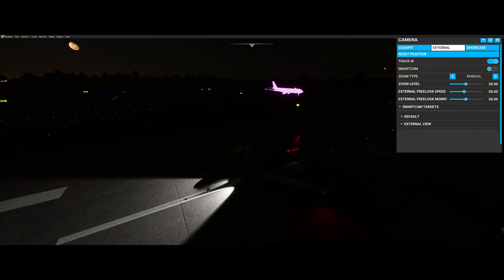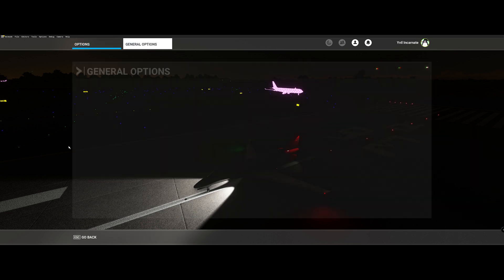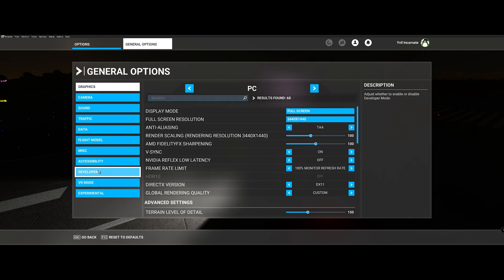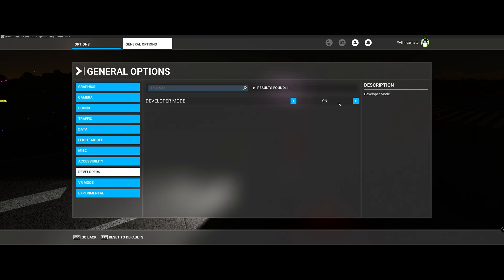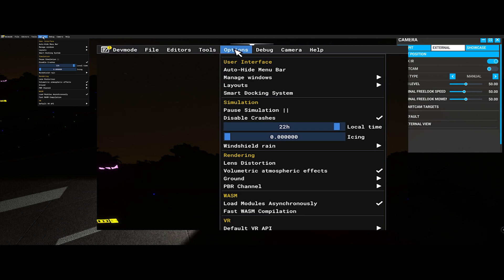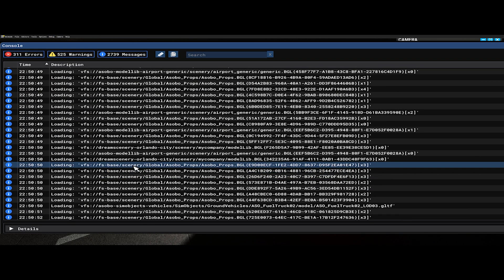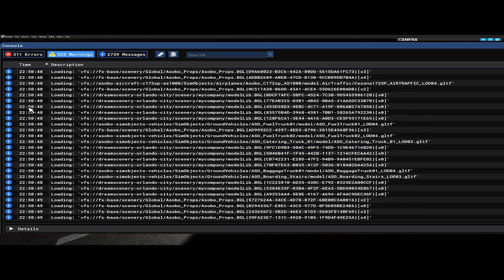I'm going to show you the way that I fixed it, but also the way that I figured it out. Go out to general options, go into developers, and turn on developer mode, then resume. When you go into here, go into debug and console. You're looking for warnings — those little yellow triangles.